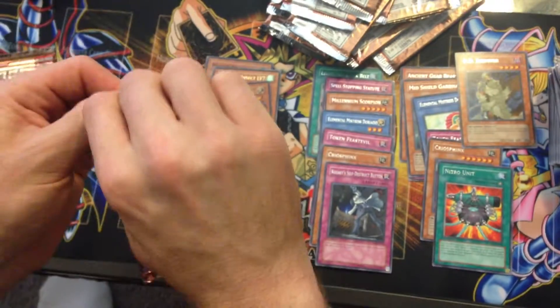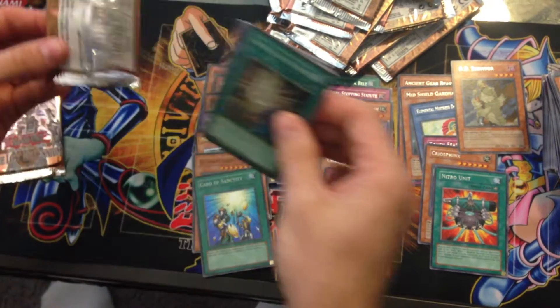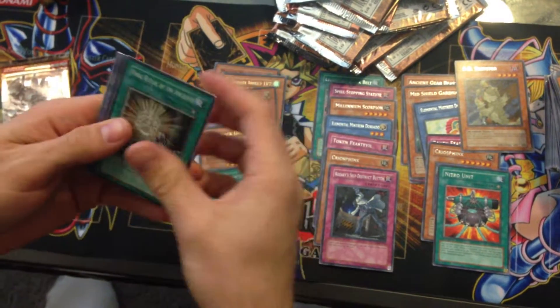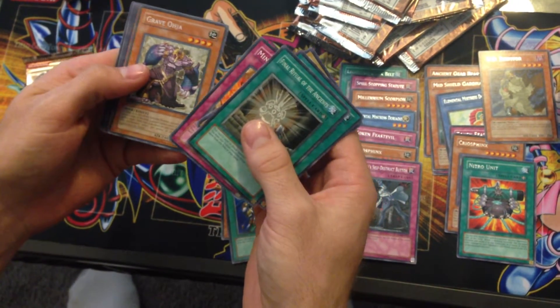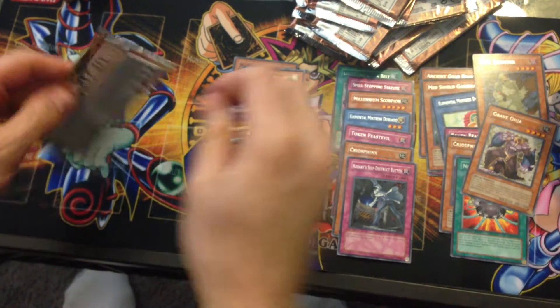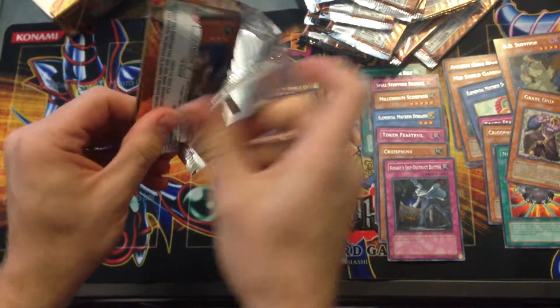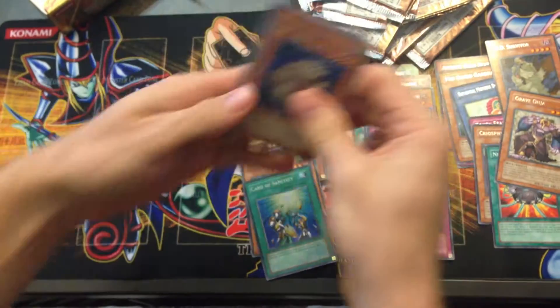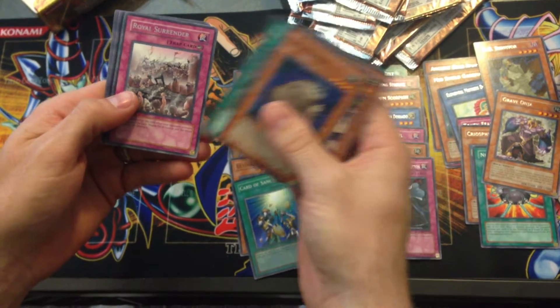Not really used that much these days, but it was a lot when this set came out because everyone was running three Bottomless Trap Holes. So that thing - it just destroyed Bottomless Trap Hole. Grave Oja. And one more pack - come on, something good. And a death wombat. And it's a Royal Surrender.